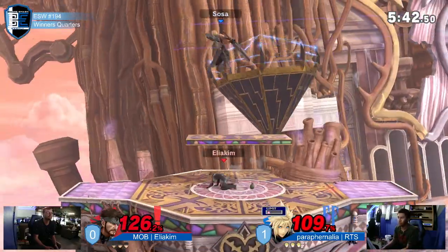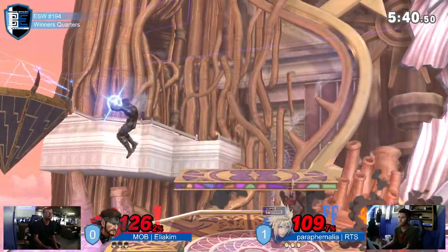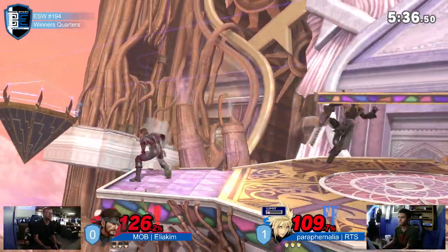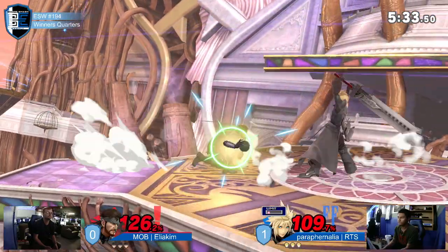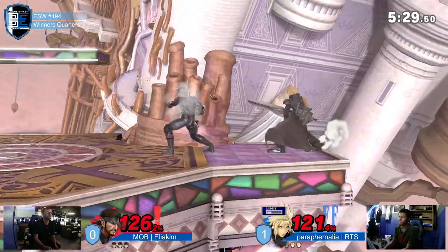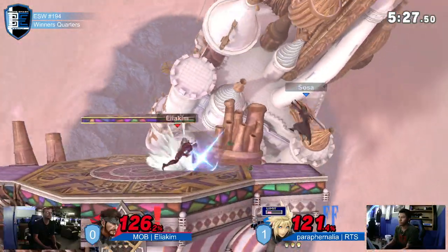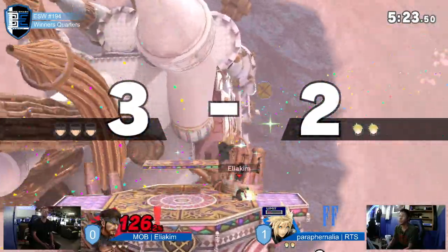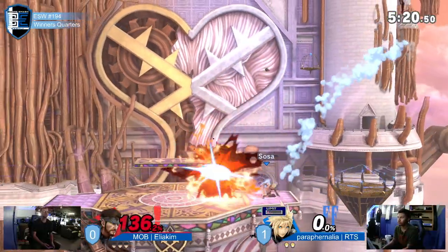It's not going to kill. I actually cannot believe that didn't kill. I looked at it and thought — sneaks up on him, not killing Cloud? Masterful DI there for RTS — that should have been a death. And now we're seeing that dash attack in continuous pressure, coming in with these grenades right on ledge. Not fazed at all, RTS. And that's going to do it — holding him out on the run-up with the F-tilt. That was very good stuff.